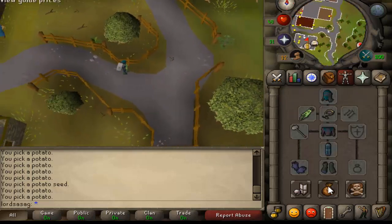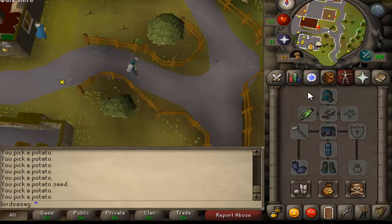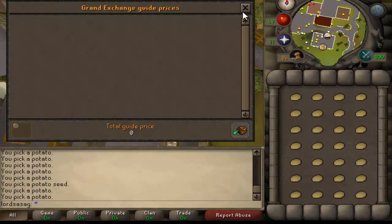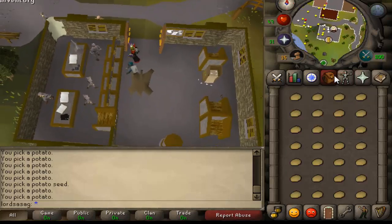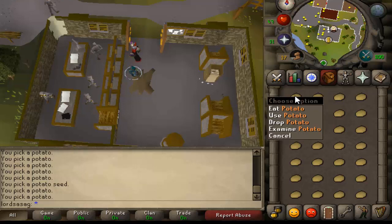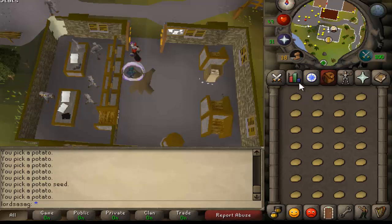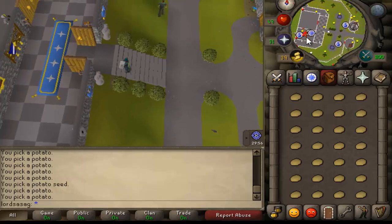Grab the potatoes and sell them — raw is 33 gold each. But if you cook them, I will show you how. I will go to Lumbridge and cook them. One cooked potato is 200 gold, so it's a good method to earn money even if you don't want to pick potatoes yourself — you can just buy them from the Grand Exchange and cook them.